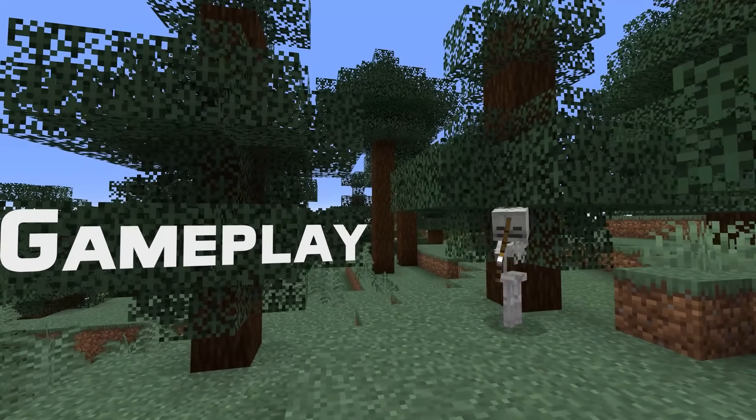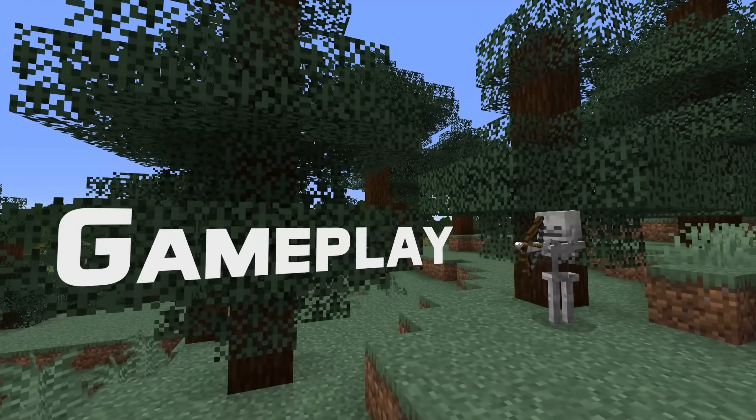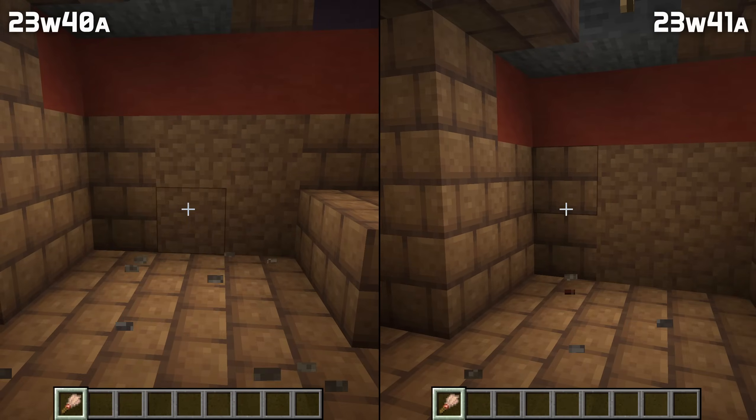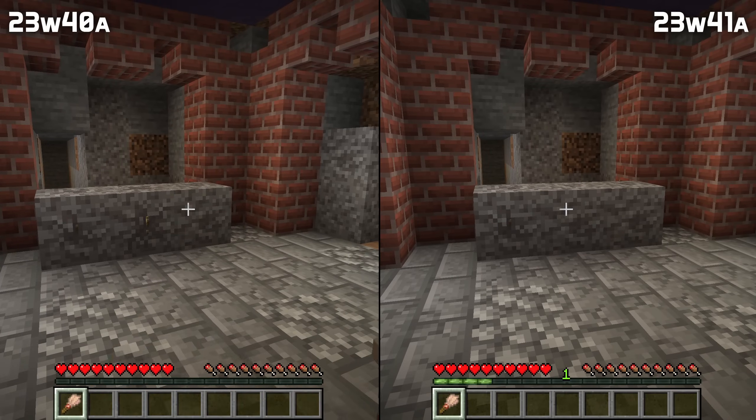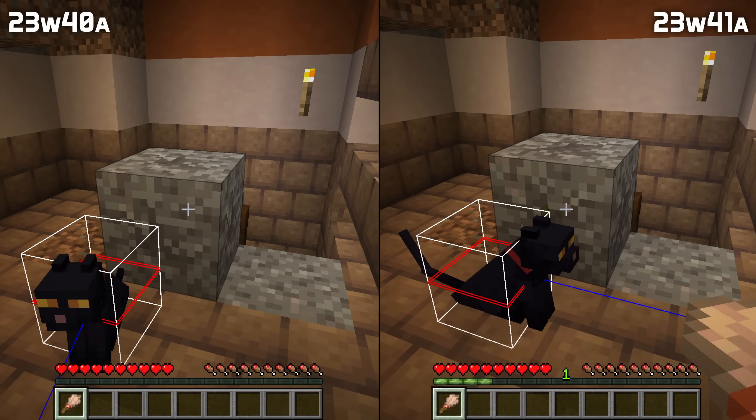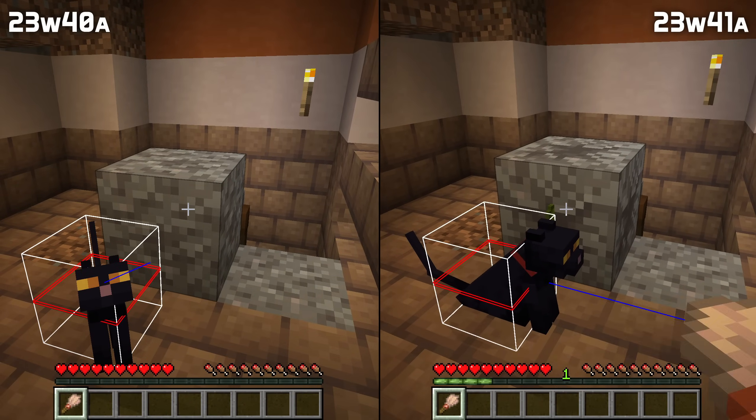In gameplay news, a number of problems have been fixed with brushing suspicious sand and gravel. Gravity now keeps applying to blocks even though you've started to brush out an item. You now stop brushing if you move to brush a block that is out of range, and entities no longer block the brushing action unless their hitbox is actually in the way.